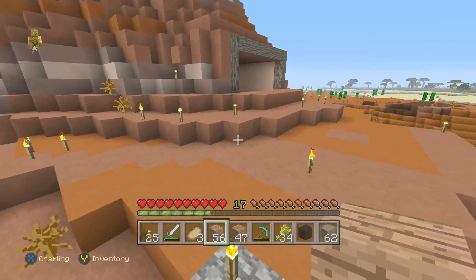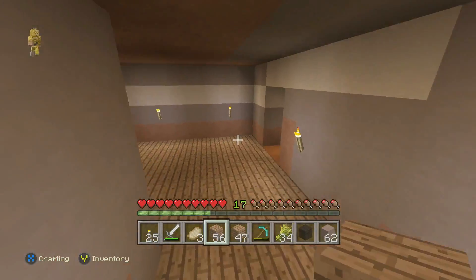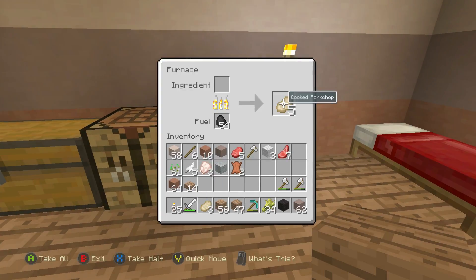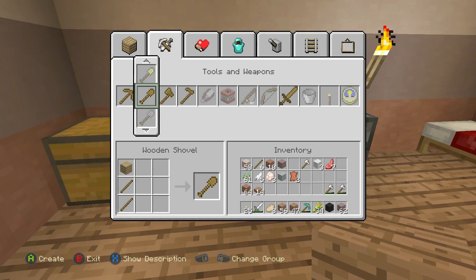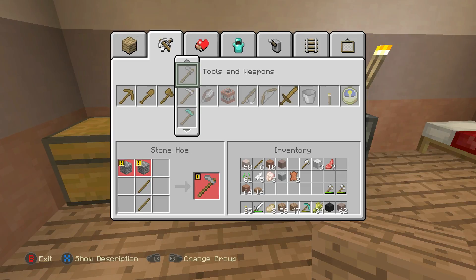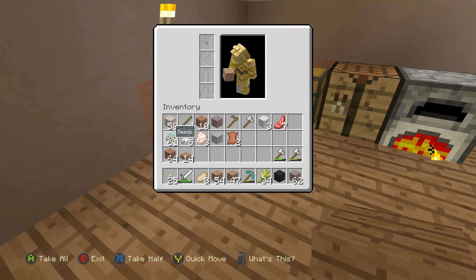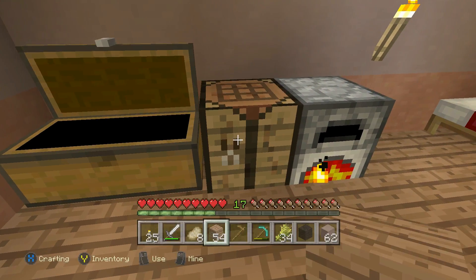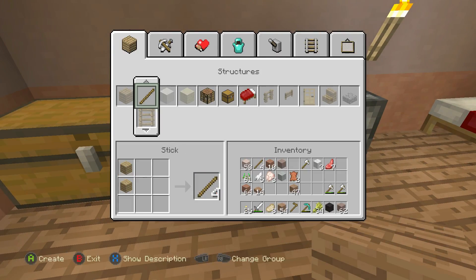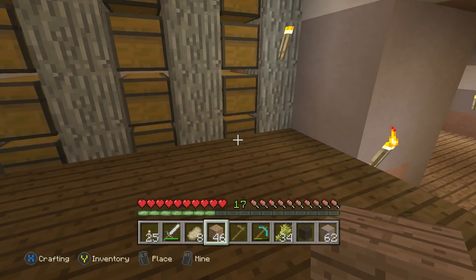I just tend to run over random soil — whenever I go to a village I always run over the crops, which is so mean. Okay, let's make a hoe. We don't have any stone but we can make a wooden one — we're only using it once anyway. I was thinking we could make a chest near the entrance for farming tools and supplies.